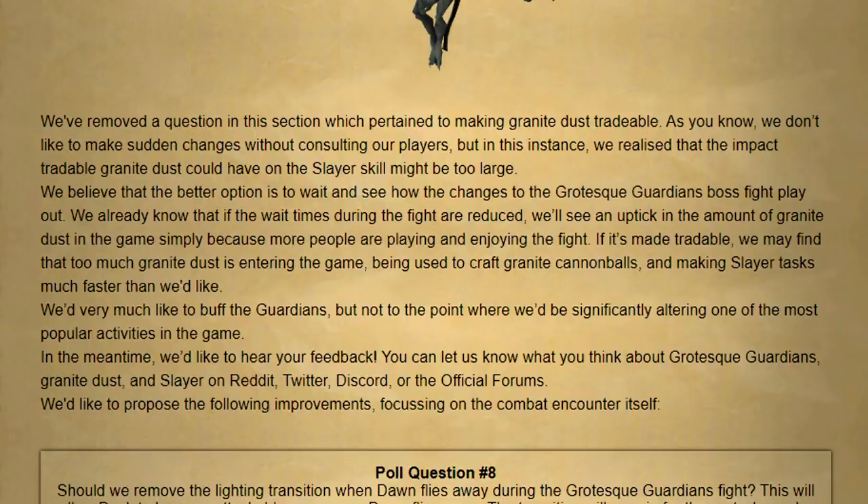Currently granite dust is something not a lot of people use because not many people kill the boss, and as it's untradable it doesn't really add to the total boss's value. Personally I agree that making the dust tradable would be good to improve the GP per hour. However the big issue is that granite dust increases the damage on your cannon, which totally changes a ton of things for slayer and the meta around it. They realize that the impact tradable granite dust could have on slayer might be too large, so the better option is to wait and see how changes to the grotesque guardian play out. They don't want to buff the guardians to the point where they'd be significantly altering one of the most popular activities in the game.